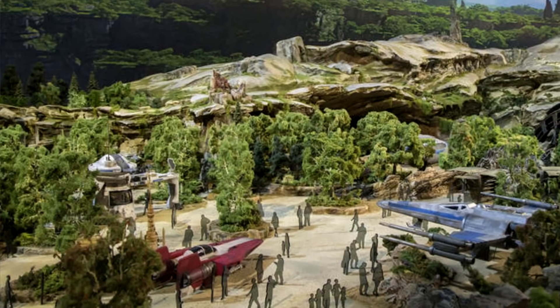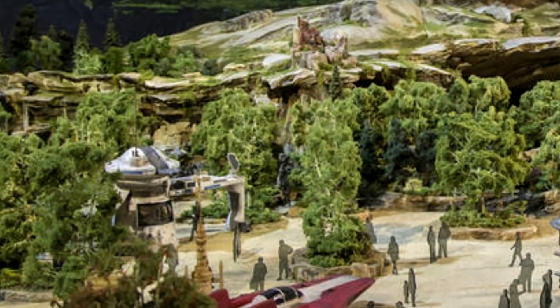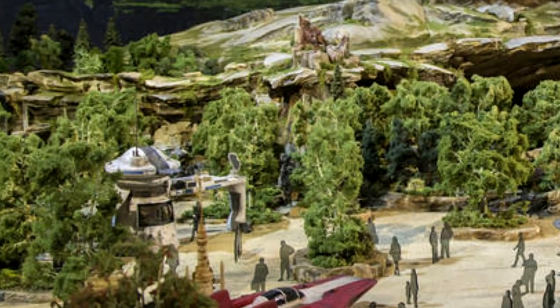The queue begins at a mobile cannon turret and as guests go through the arch it leads to some kind of ancient ruins carved into the rockwork. There would be tracks and footprints in hardened mud, and they said the tracks are from an R2 unit — an astromech droid. We don't know if this is R2-D2 in Batuu, but they used an actual R2-D2 unit from the film set to make the tracks in the ground.